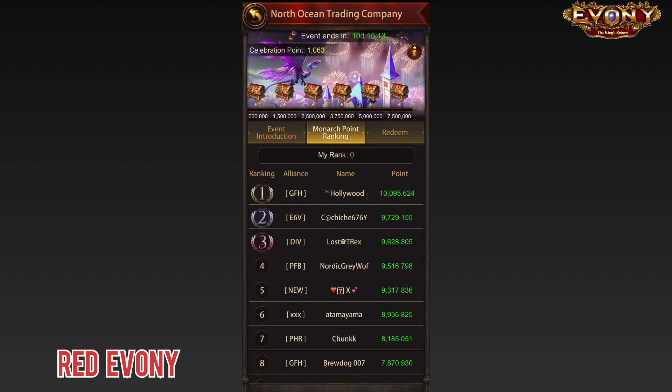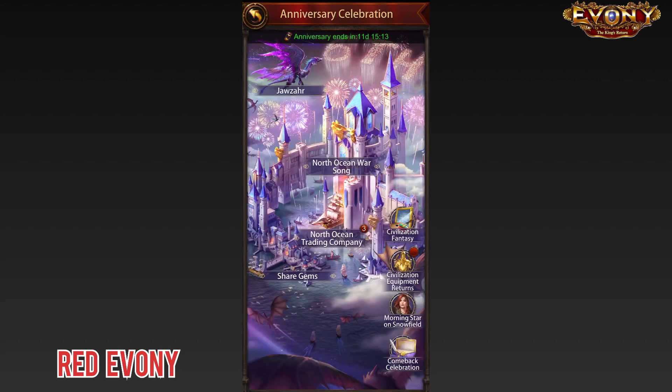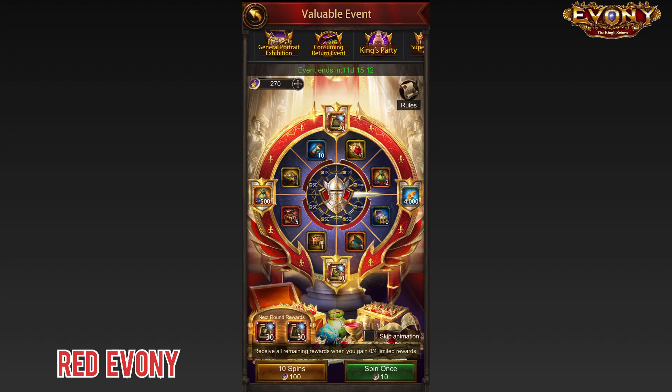Unfortunately, we have one other bit of disappointment in this event, and that is the Civilization gear. We all were a bit excited when we were voting, trying to get the gear backs and stuff like that. Well, they are back — just not in the way that we hoped they would come. If we click on Civilization equipment returns, we have a wheel with Civilization fragments in it. Oh, joy. How do you spin this wheel? You spin it with the Civilization Wheel of Fortune coins — the coins we got when we voted for the Civilization gear. As you can see, I have 270, so I could spin this wheel 27 times.